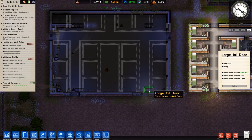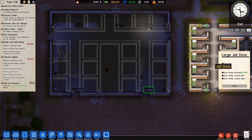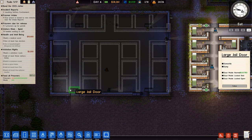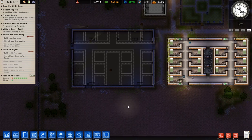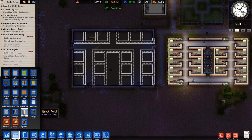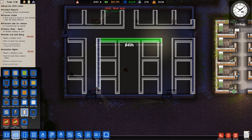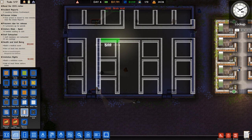This can be dismantled, this one can also be dismantled, and this one too — we don't need it. Good. We're gonna finish that and place the walls. I wish I had a fill-in tool.